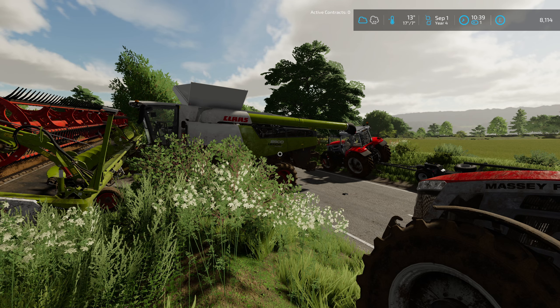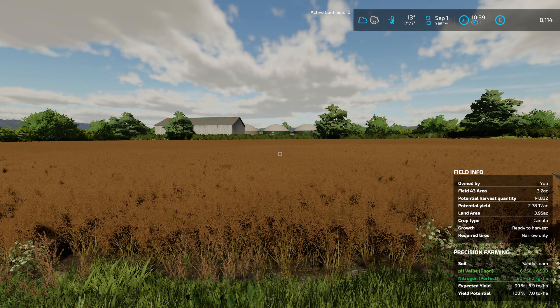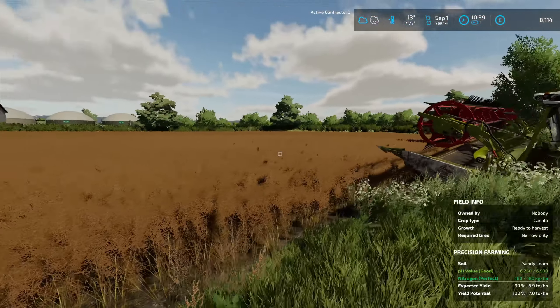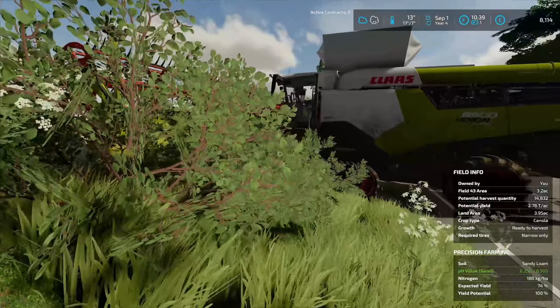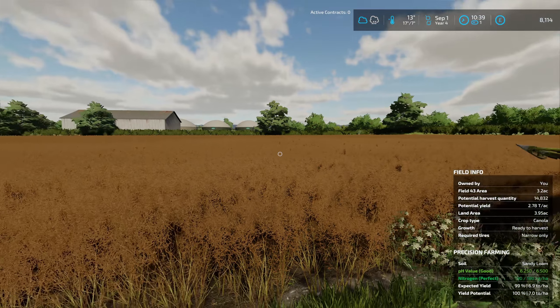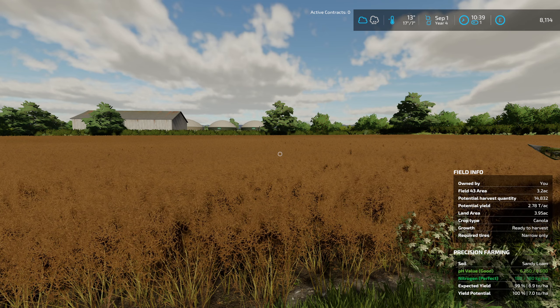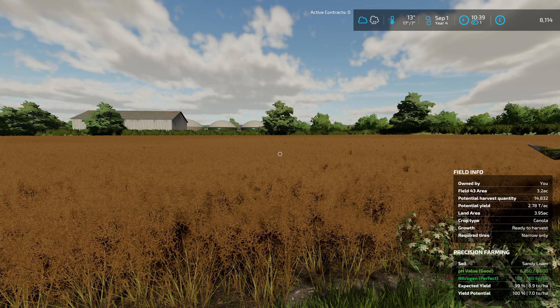Hello and welcome back to another episode of Saxthorpe Farms. Today is finally the day we can get this canola field harvested. I've got all the kit up here ready to go. It's obviously not a very big field, it's not going to take us very long with the old Lexion combine. My plan of action today is to get this harvested, and then this field and the canola field we harvested in a previous episode - we're going to bale both of them up.